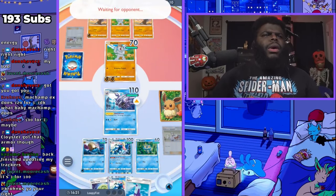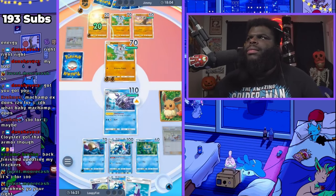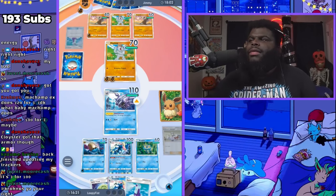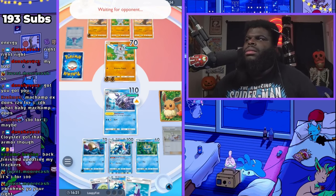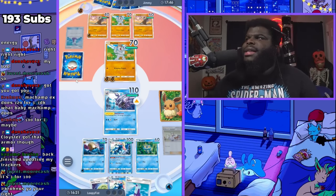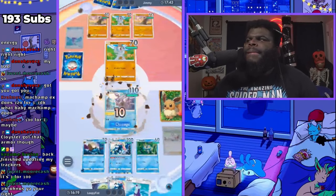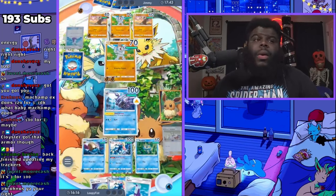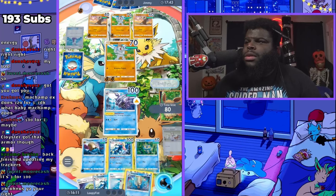Oh yeah guys, go follow Chronos — I just realized that was you Chronos, I'm sorry dude, welcome in! Okay he's really trying to keep that Cubone alive. Maybe he already has Marowak. I wonder if he's going to just get Machop out. Chronos also plays Pokémon Pocket, guys. He's gonna be attacking this Cloyster for a while.